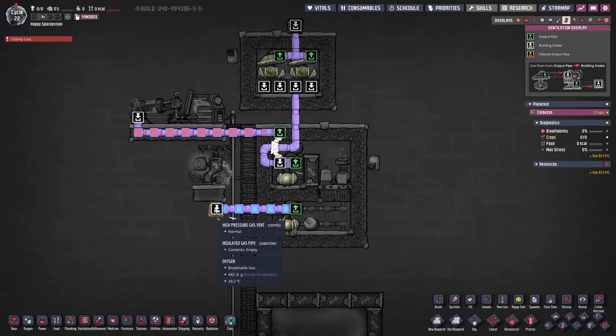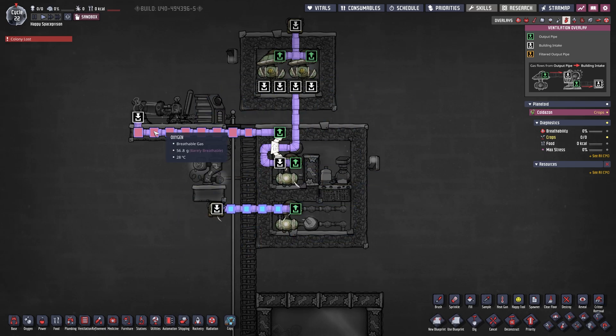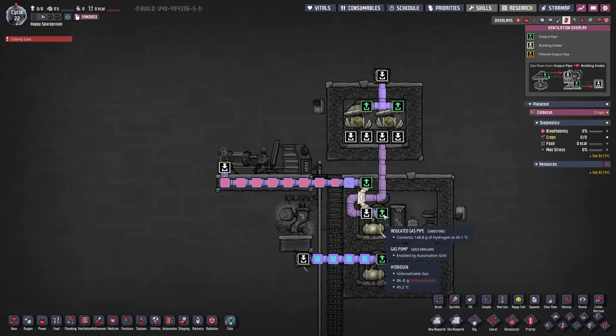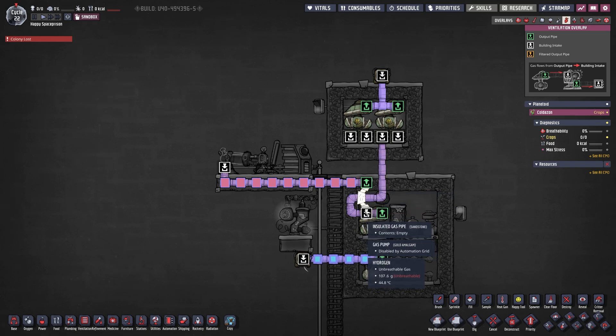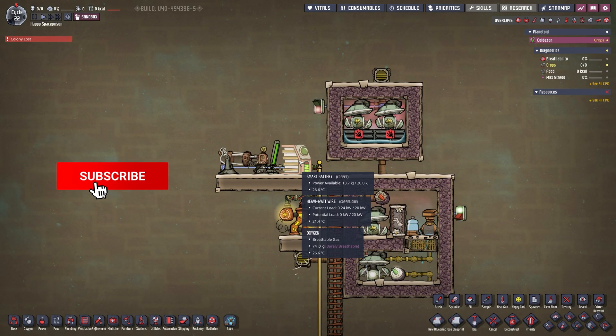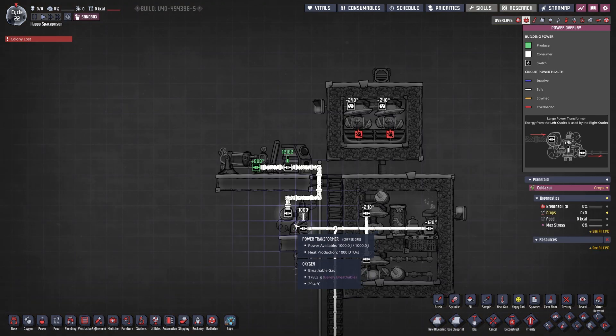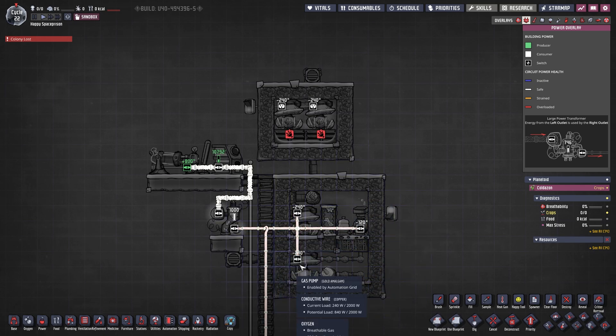For the oxygen, I built a high pressure gas vent since there's no base to use it for — we're just venting it out, but you can use it however you want. Up on the top, the hydrogen comes out and gets fed into a gas bridge, which routes it straight into a hydrogen generator. The hydrogen generator is controlled by a smart battery, and then a power transformer uses that power to power up the entire system.